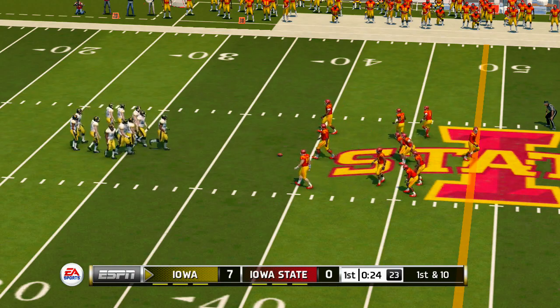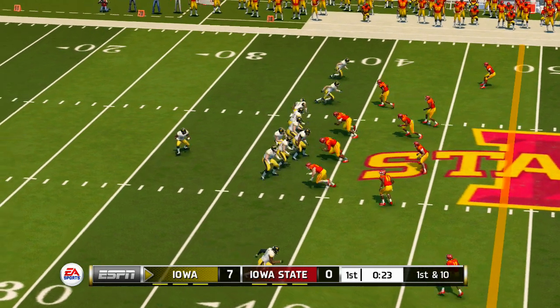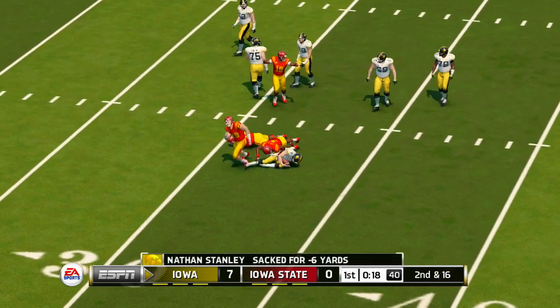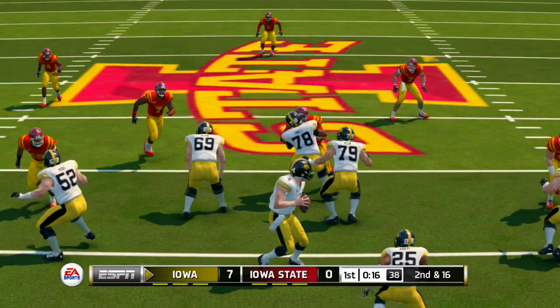The quarterback is on his way back onto the field, and he led a great drive last time out. Iowa is up 7. And he's going to be sacked. These guys can be aggressive — when you stand back there and take hits like that, you're definitely going to feel it the next day.